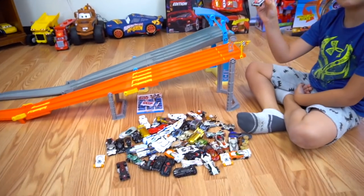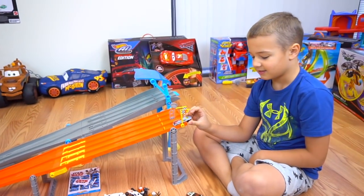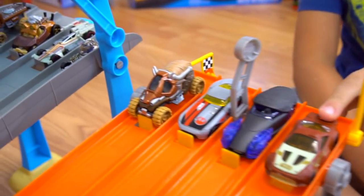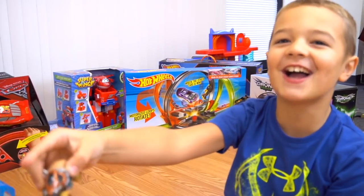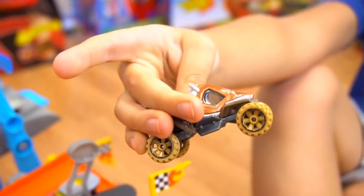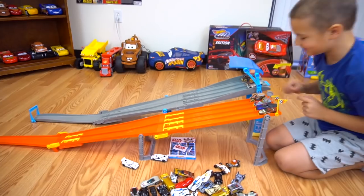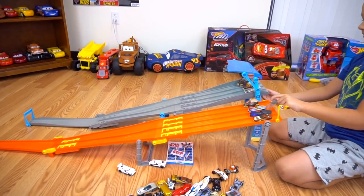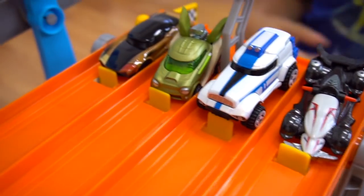We're going to race eight at a time — what do you think about that? Let's line them up, pick them randomly, and the winners keep on racing. First race — we've got eight lined up. And what does a Tuscan Raider sound like? Okay, here we go — ready, three, two, one, go! The Tuscan Raider and Chewbacca win — they go on to the winner's circle!